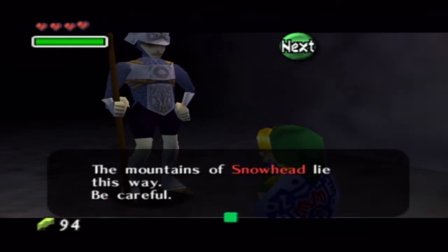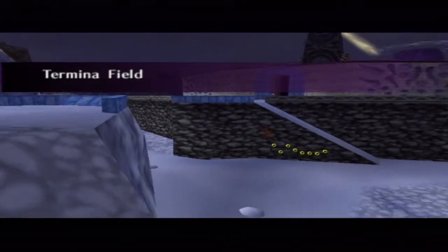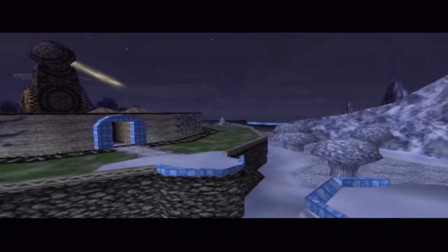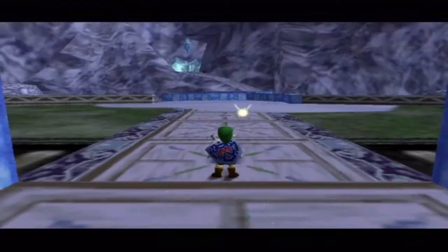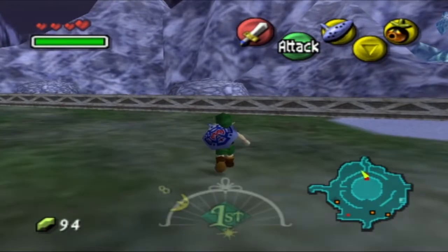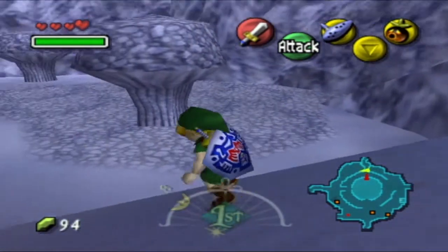Now that we are human and have a sword we can actually leave Clock Town without that glitch, though we can still use the glitch if we want. There's one last thing that I need to do, and that is actually an event that happens at midnight, so I've gotta waste some time.